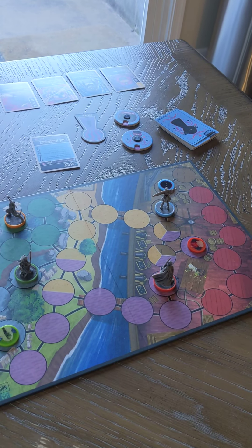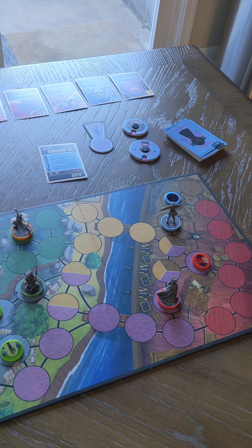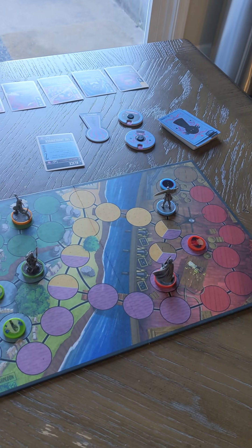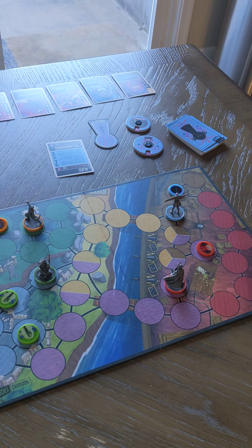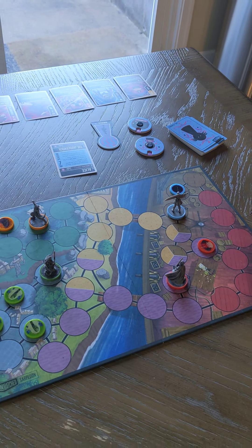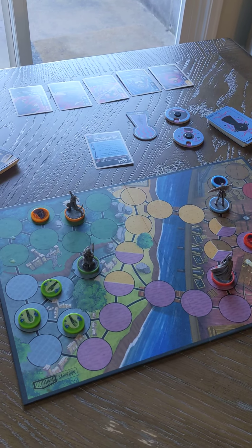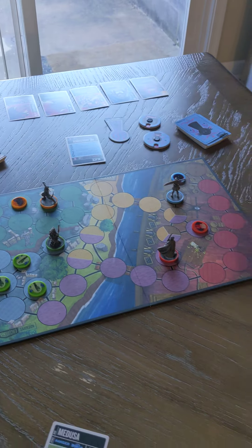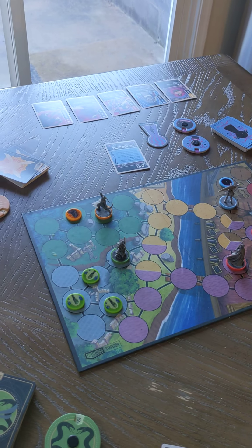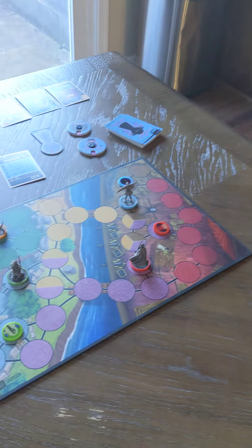You can actually play four-player free-for-all — we did and it seemed to work fine — but the rules say you should play teams if you're playing four players. The placement order goes: youngest player on team one, then youngest on team two, then oldest on team one, then oldest on team two. This may matter strategically. For a free-for-all, just go clockwise from the youngest player.